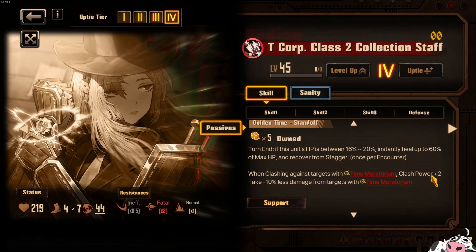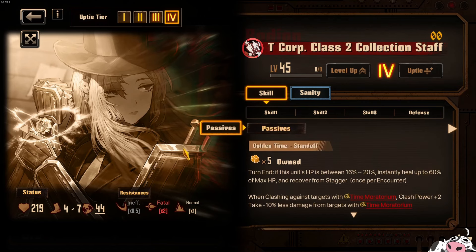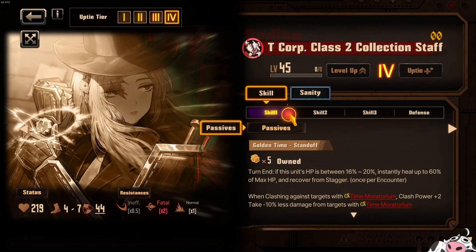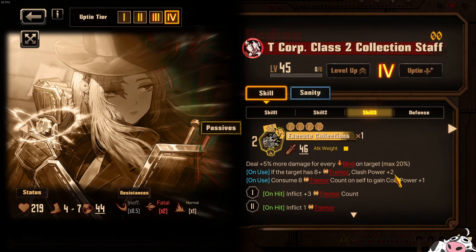The passive also shows she's a Clash Power unit — when you clash against targets with Moratorium, you gain Clash Power plus two and take less damage. So this character is purely a clasher. She can take some hits with Golden Time healing her up to 60% of max HP, but Dawn can do all of this by herself also. Rodion, in my opinion, is not a very useful unit, and Rose Spanner Rodion is a significantly better unit. The thing you trade off is Rose Spanner Rodion sometimes cannot clash very well, but that's not enough to justify her, because you want Potency application and Rose Spanner will do it. If you want count, Effervescent Corrosion is a very good Ego for Rodion.